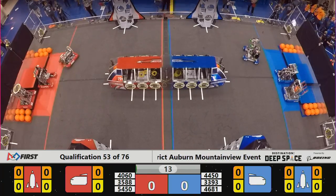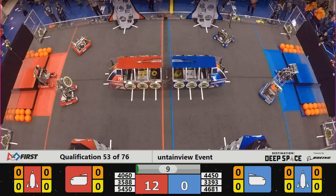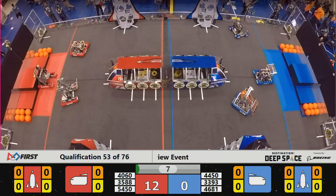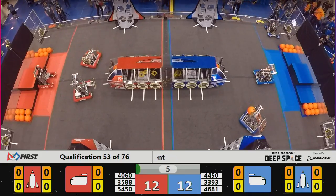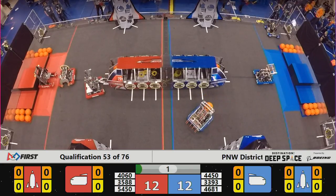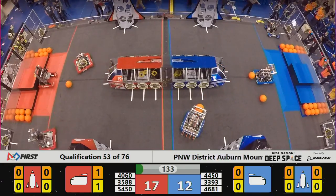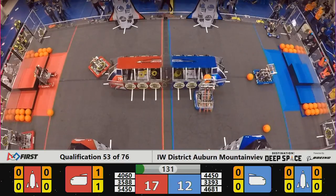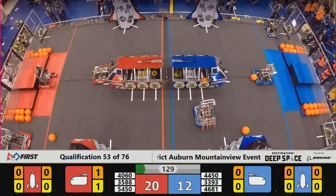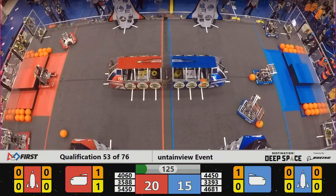Match 53 underway with the sandstorm period. Robots flying out of the habitat and towards their scoring areas. 46-81 very tall right now, heading back to pick up — possibly a hatch panel. 35-88 with a hatch panel on the nose of the red cargo ship. That will help the scoring as Red Alliance takes a 17-12 advantage as the sandstorm clears. All null hatch panels on both cargo ships for this match.